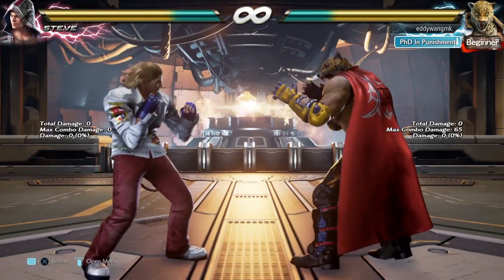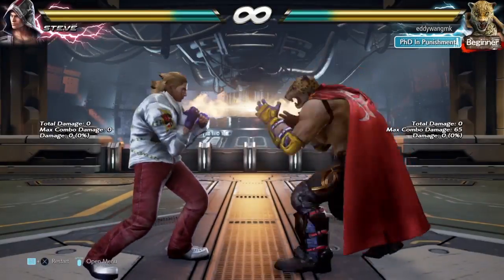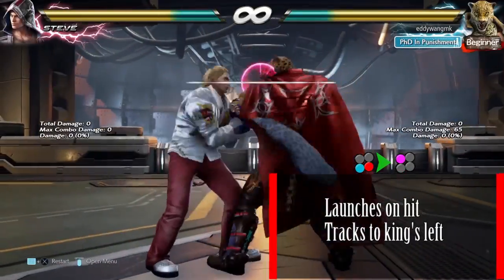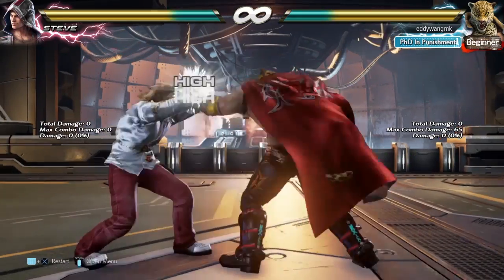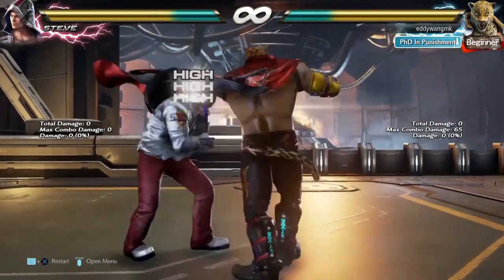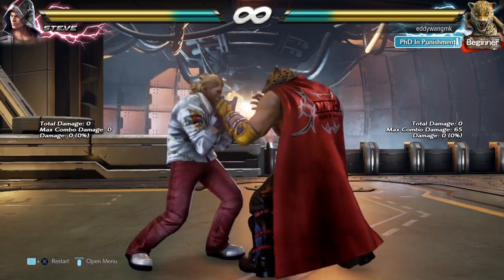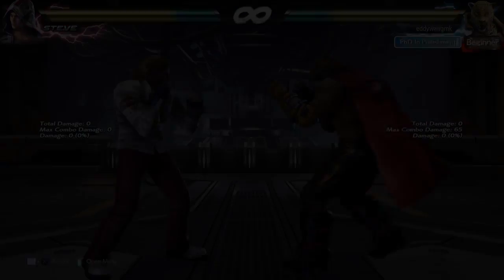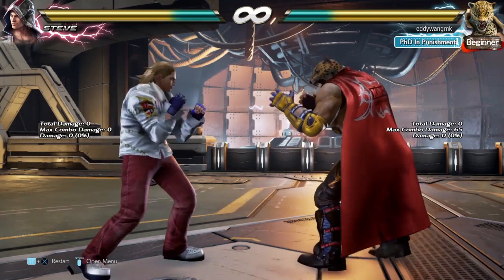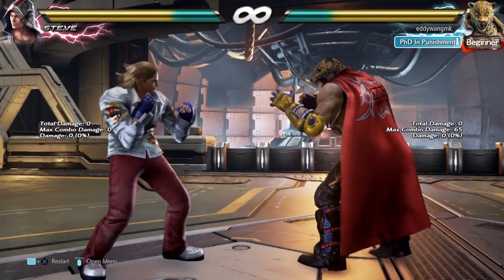How he does it comes down to the Jaguar step. He has this elbow right here, and this elbow is going to track to King's left. So if you are trying to sidestep King to the left, know that it's impossible to sidestep this — it's going to hit you. But he also has a kick that tracks to the other side, which tracks to King's right.